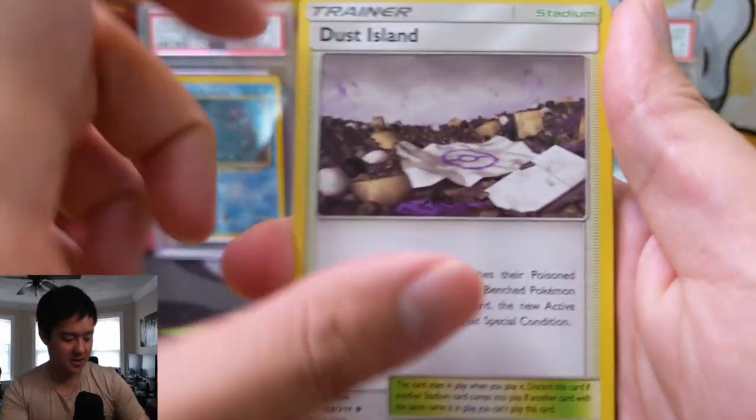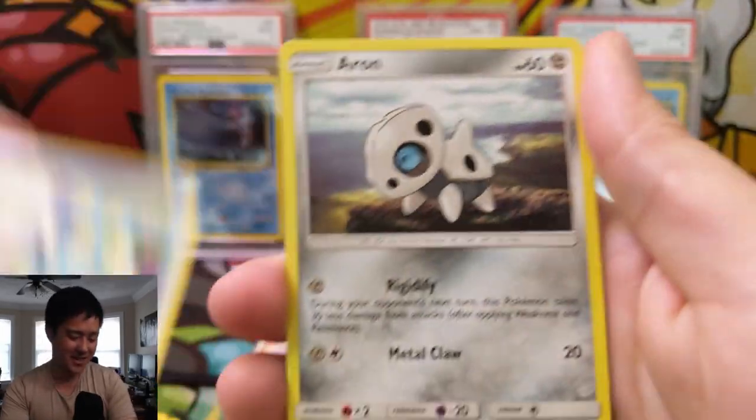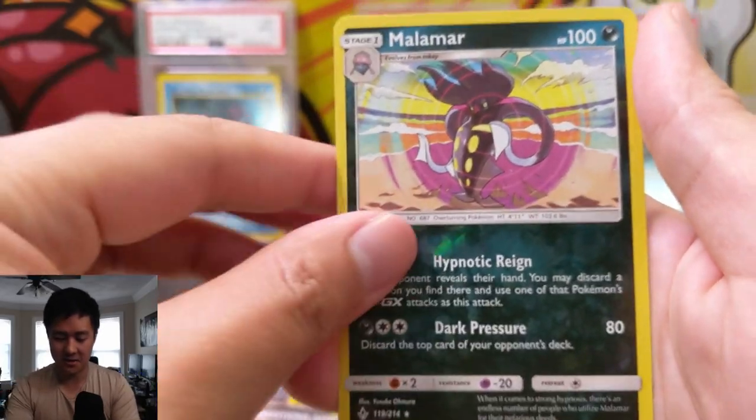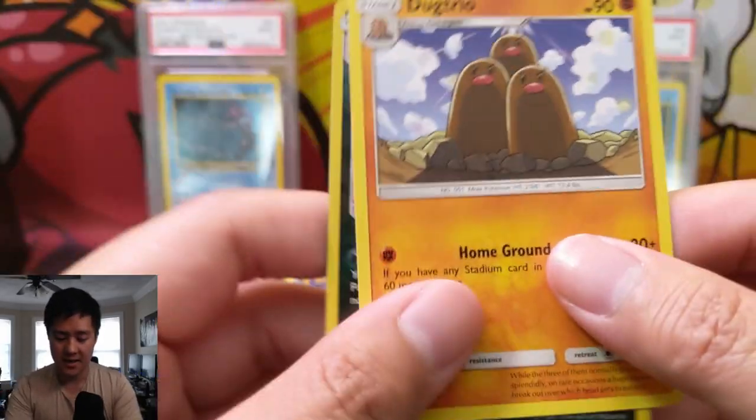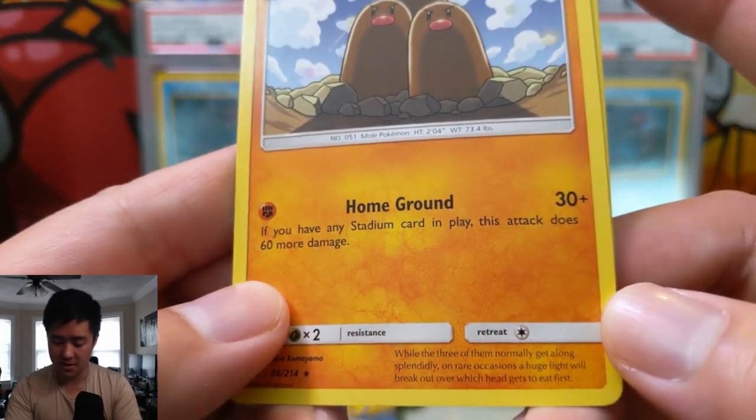Koga's Trap and Dust Island — love these cards. I don't think Muk is good enough, but I really want to make that deck, especially in combination with Dust Island — there's a lot of potential there. Malamar for the reverse, and then a regular rare Dugtrio. Home Ground is a stadium card that does 60 more damage when in play.